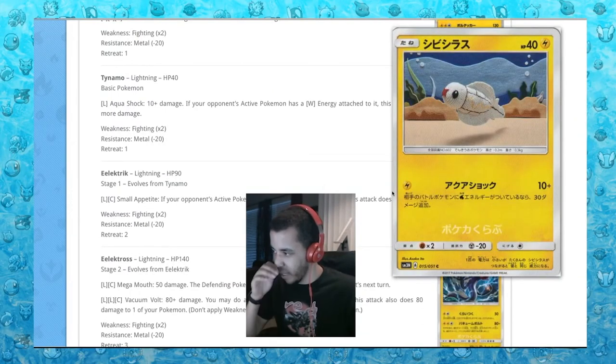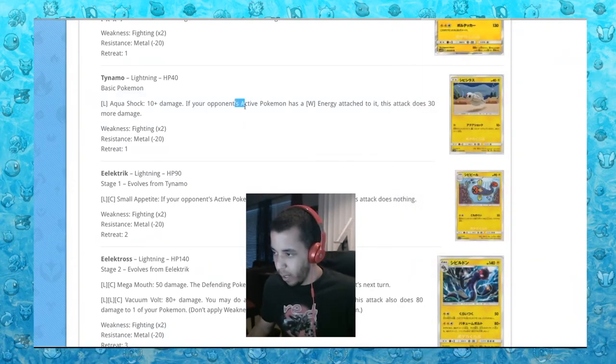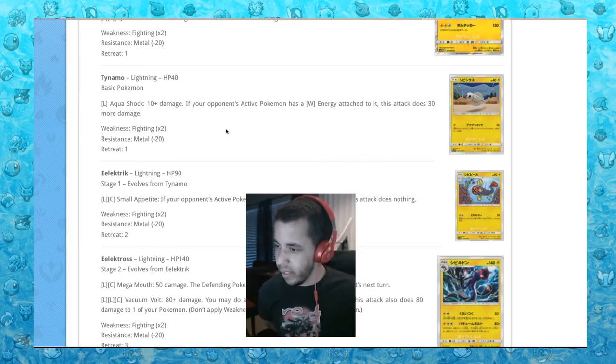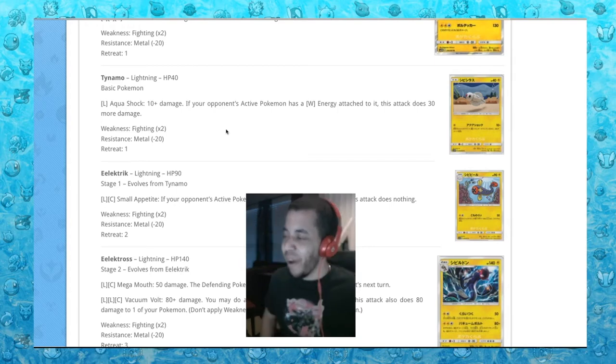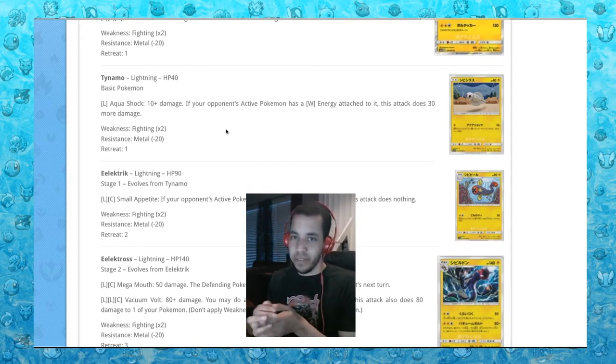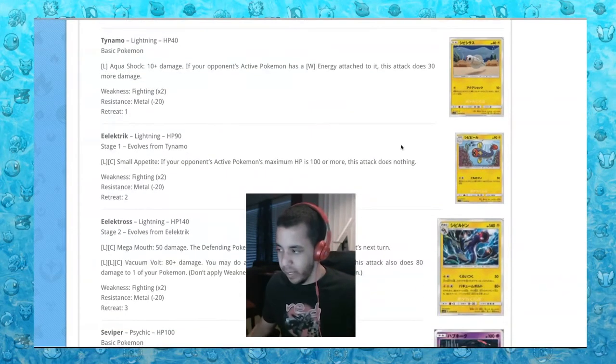Next is Tynamo, who gets the yarn treatment — looks pretty cool, kind of like Poliwag did in the last set. If your opponent has a water energy attached to their Pokemon, this attack does 30 more damage, so that'd be 40, and if it hits for weakness, does 80 for one energy. That's a lot — that would be good in like a pre-release format, but in actual play it's not going to see anything.